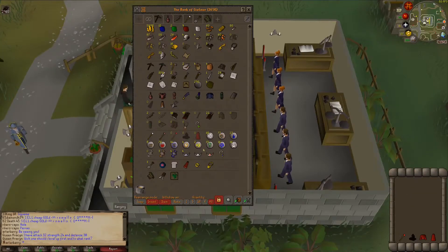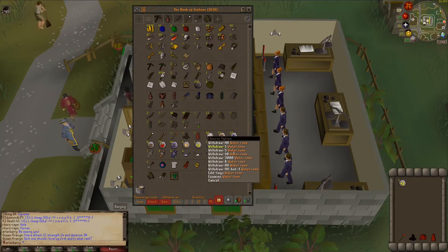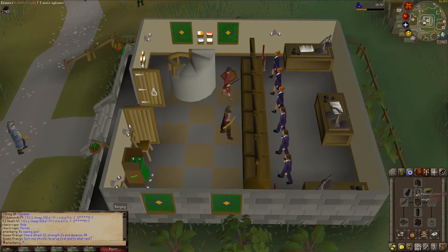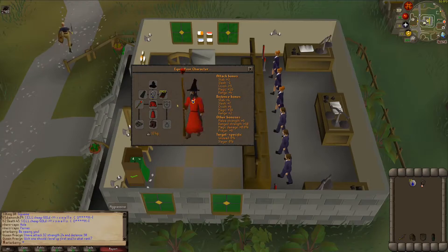Since I did get a couple of cosmic runes from the hill giants, I'm going to use one right now and some water runes to enchant the sapphire amulet — there's our best in slot amulet for magic. With the amulet of accuracy, we had plus 16 magic before. With the amulet of magic and the Zamorak robes, we have plus 26. Not a huge difference — only plus 10 attack bonus — but I will still take it.